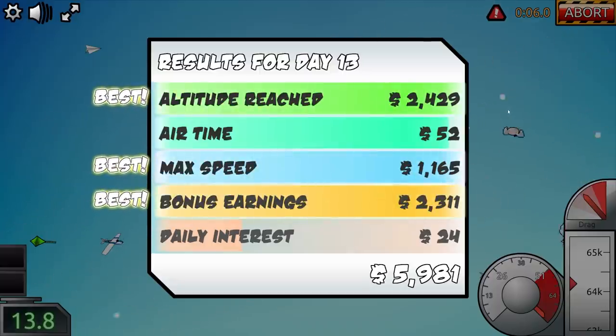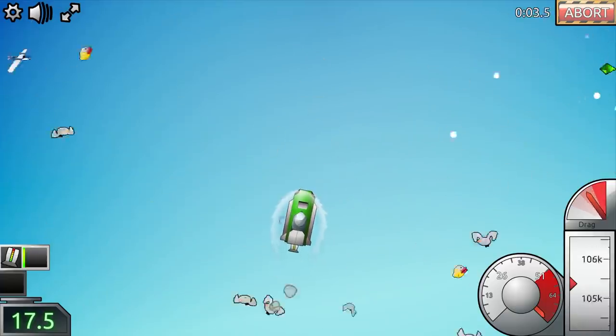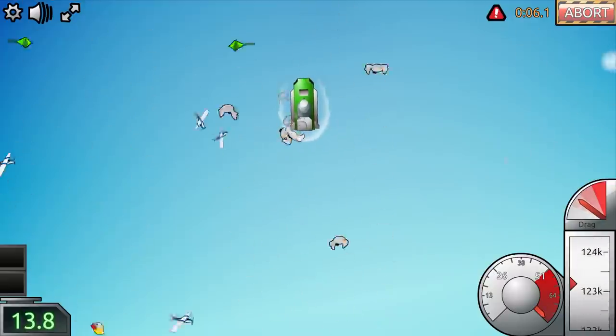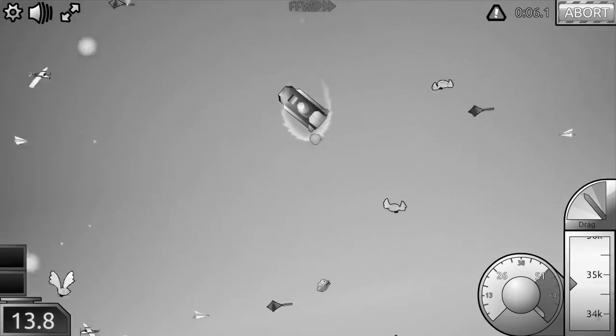Very, very soon. I think I just need to upgrade my nuclear reactor again. 100 grand, I expect you to appear. I'm getting hit off course slightly. I made it to 135,000 this time. Watch out, bird. Do these obstacles actually do anything, or are they just merely suggestions? Look at how many there are.